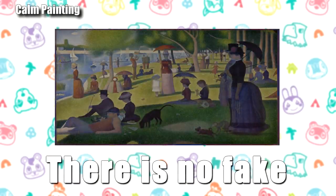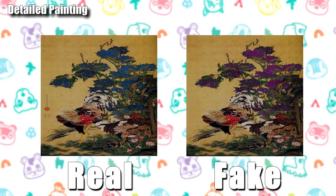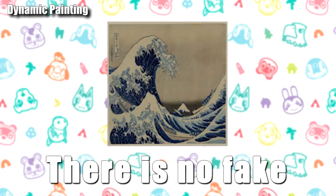The calm painting has no fake version — you're safe to buy it. Same for the common painting. For the detail painting, look at the plant in the background: in the real version the berries are blue, and in the fake forged version they're purple — avoid the purple. The dynamic painting also has no fake version, so just buy it if you see it.